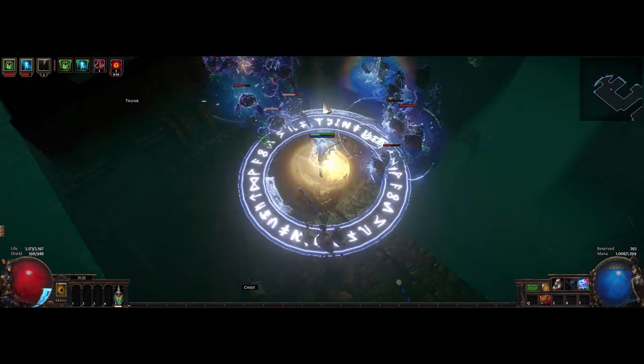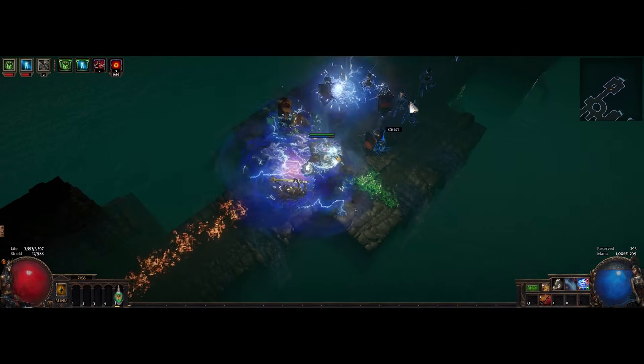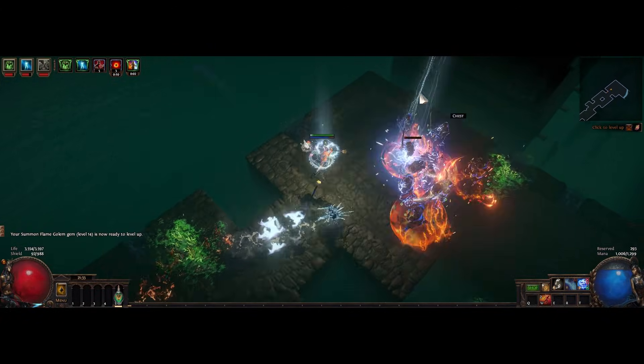A lot of people don't really know how to build Herald of Thunder or Herald of Agni, and they're just flipping out over these reservation changes because of increases in mana cost, which admittedly do some things, but honestly they're not build breaking, especially if you go with this setup.